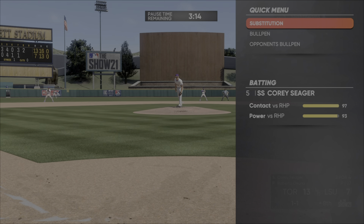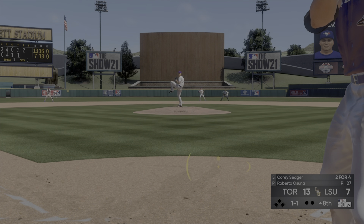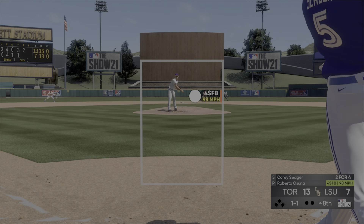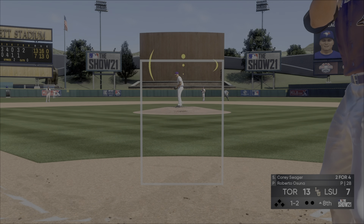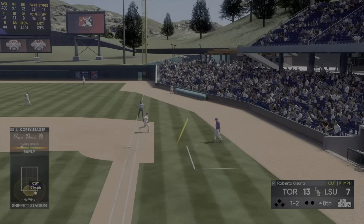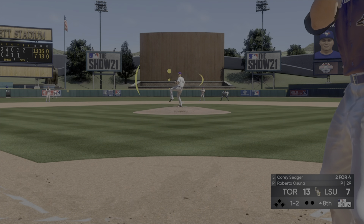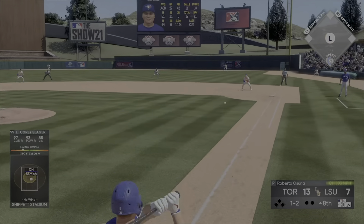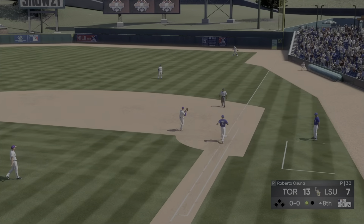If you don't grind it out, you get frustrated, and that'll ruin it. So make sure you're grinding it out and then hopping in the ring. The third thing you want to do is basically limit the damage every inning. You're going to give up runs — don't get frustrated. On Hall of Fame, if you get up to the 800s especially fairly early on, you're going to give up a lot of runs. Just focus on limiting the damage.